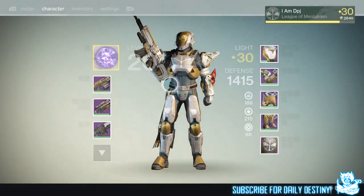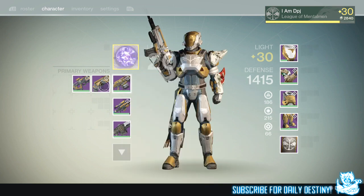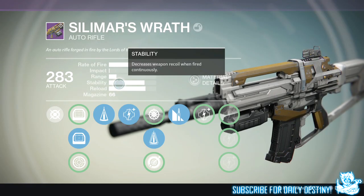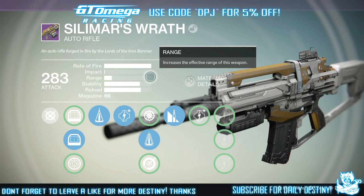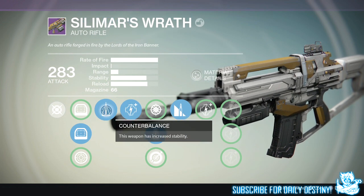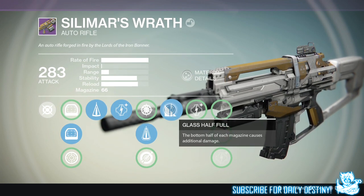Starting with primary weapons, you can see I've got the Silima's Wrath, the Timur's Lash, and the Agelian's Demise. My Silima's Wrath doesn't have too bad mods to be honest, even though it is a pretty bad auto rifle. I hate the high fire rate, low impact auto rifles, and auto rifles have been nerfed now so these are even worse. I completely stay away from it — I've only got it because it's an Iron Banner weapon and I want to collect them all. On this I do have Counterbalance, Perfect Balance, and Glass Half Full.